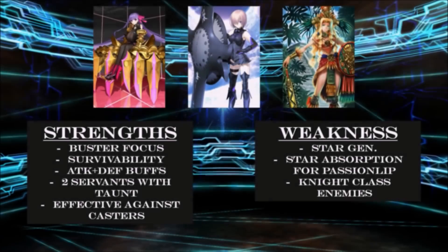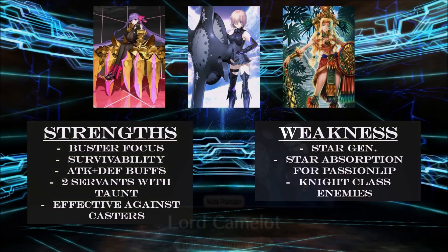Masha and Kett offer more survivability options with Passion Lip. You're going to have a lot of defense buffs, and by having two Servants that can use taunt, it splits the burden of tanking. They're not going to generate a lot of stars, so I highly recommend a Merlin CE on Masha. Also, Passion Lip has no ability to gather stars, meaning most of them will go to Kett. There's no effective damage against any of the knight classes, automatically limiting some quests you can take. But they're great against Casters.